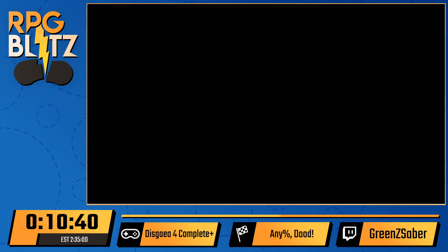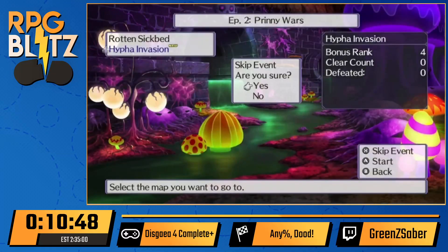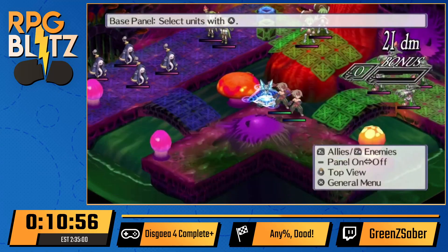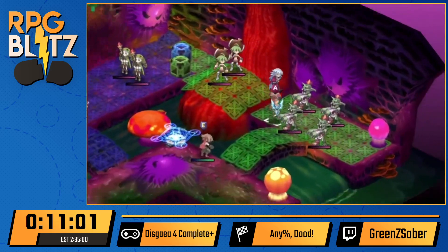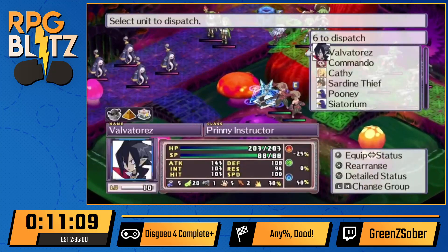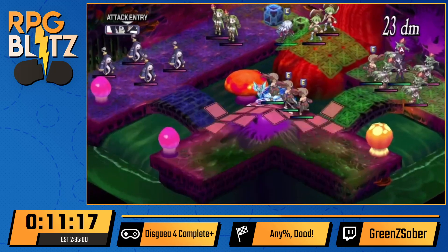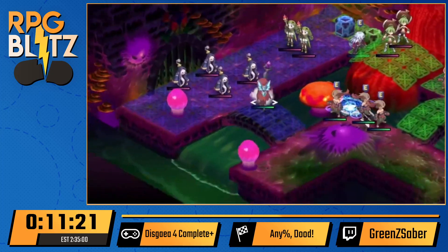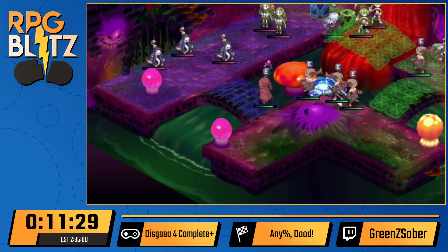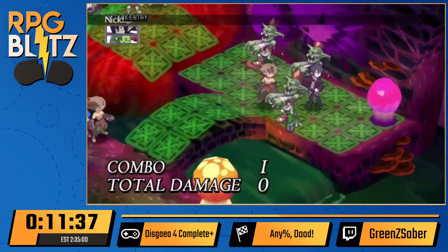We used the skull to throw Valvatorez up onto a ledge so we can get across without doing the entire puzzle. Another nice thing about magic is it has really high height tolerance, so the mage was able to attack those slimes from above whereas Valvatorez had to go all the way down. On this chapter there are two blocks with a 'no ranged' effect and an HP/SP switch.